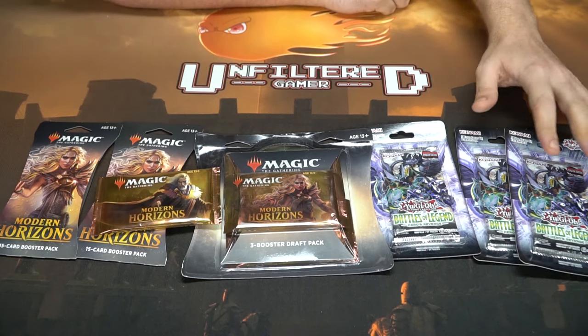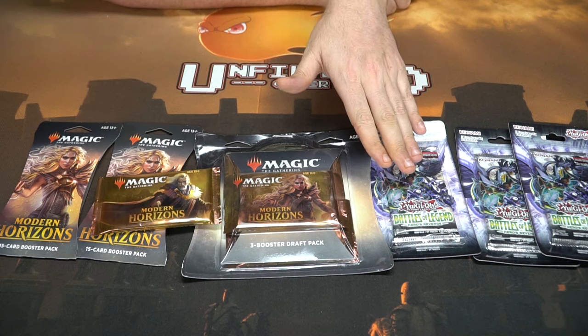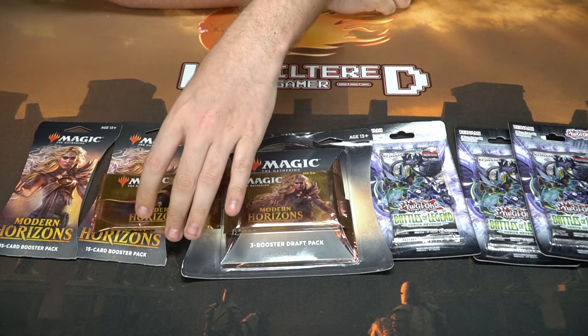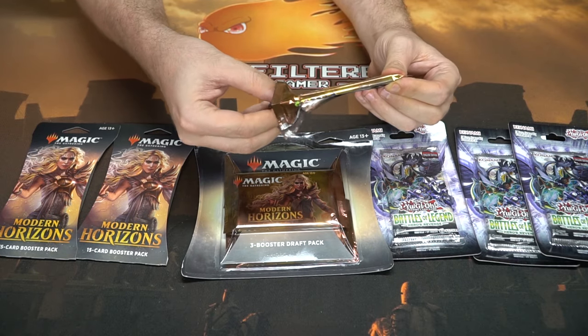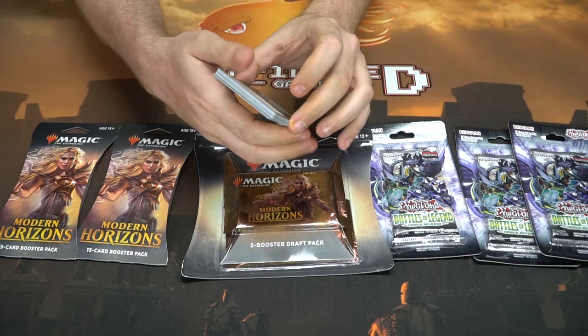Here we have what they sent me: three packs of Konami's Yu-Gi-Oh Battles of Legend Heroes Revenge, and then Modern Masters — a three booster draft pack — and three 15-card booster packs. I went ahead and opened one real quick because I was so excited, just to make sure these were completely legit. And they are — excellent Magic cards.